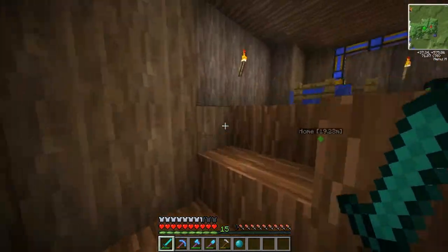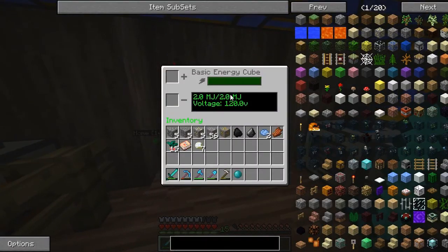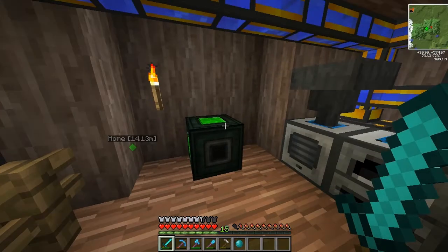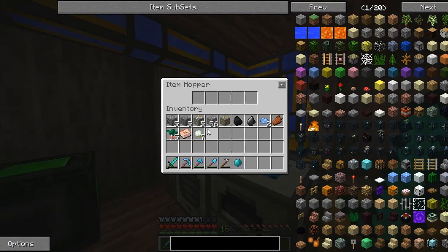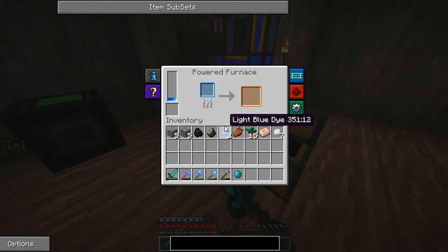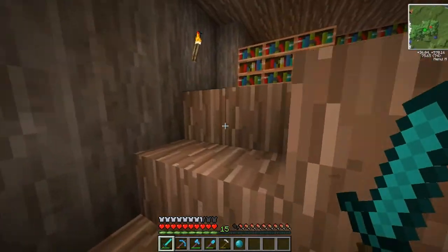We'll go up the tower now, up our little tree. This is our working area. Nothing's really changed except for this energy cube, which I've charged up. I don't know much about it, and I'm probably guessing a lot of you don't know much about it either, so we're not going to go into it today. I just want to turn these on and put this ore in there. All that's working fine.